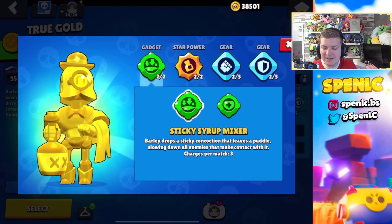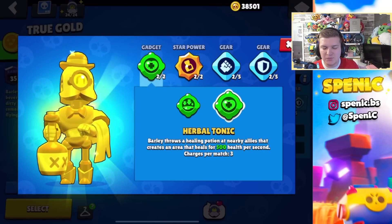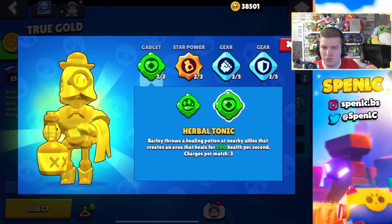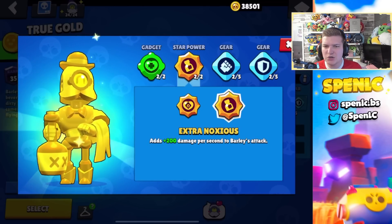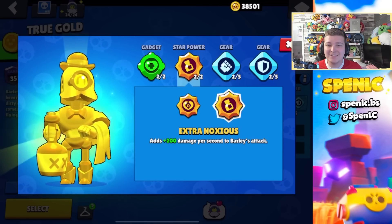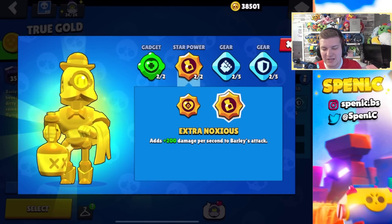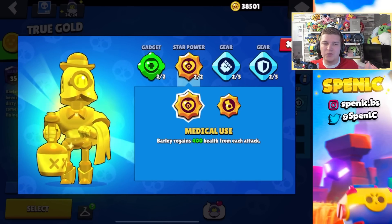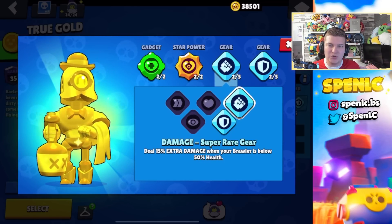Barley's gadgets are pretty hard to decide between because Sticky Syrup Mixer can be really strong against some aggro picks, and especially in Knockout this gadget can be really vital for gaining position and winning 1v1 gunfights — both are pretty good. In terms of star powers, both are pretty decent too. Extra Nauseous gives extra damage against squishy brawlers, but if you're in a bad matchup or just want to keep pressure, Medical Use is really good for consistent extra healing. I never switch off these two gears.